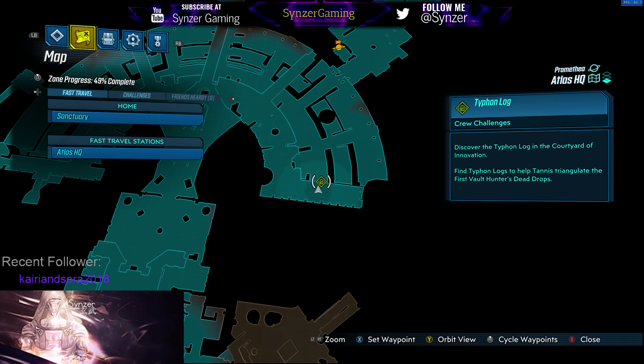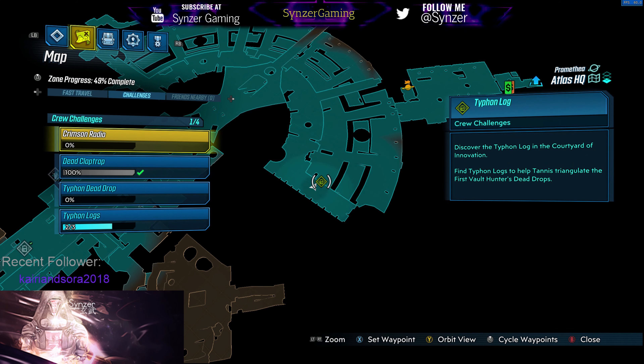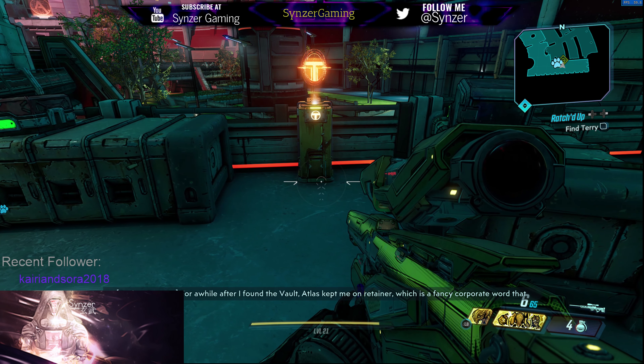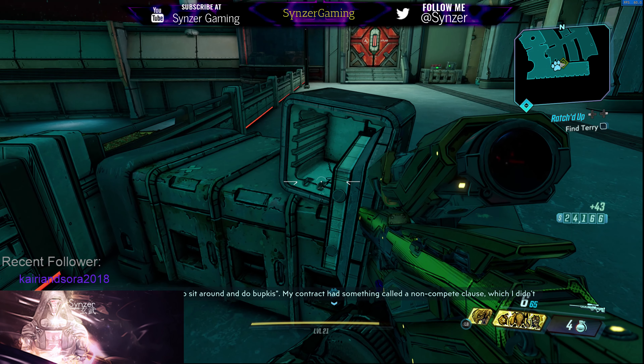In case you didn't know, these are optional things that are on the map, as you can see here. When you find all three of them in a particular area, it'll unlock the Dead Drop. And the Dead Drop is a chest of loot. And all you do is go up to these little machines here with this little T symbol, and activate it.